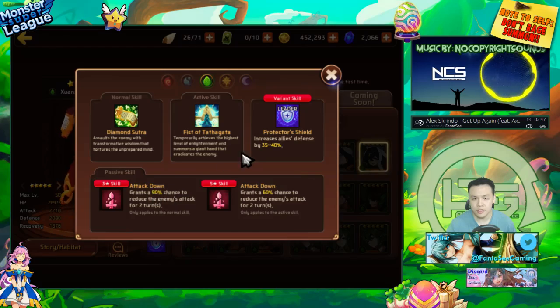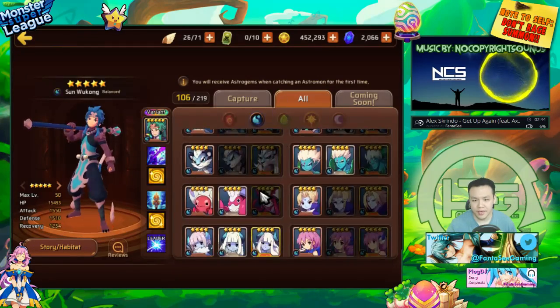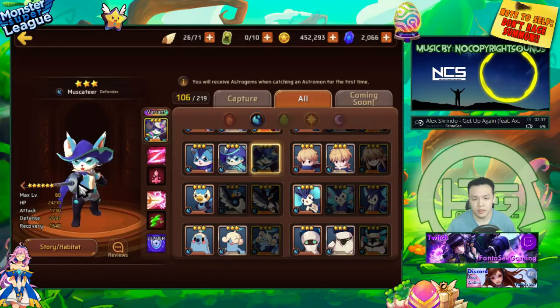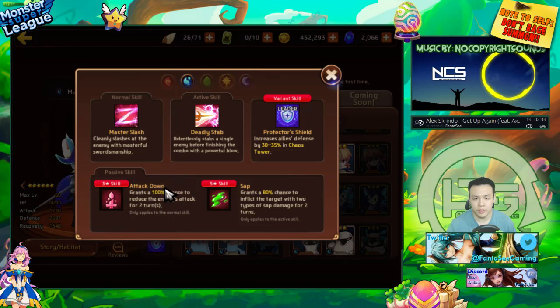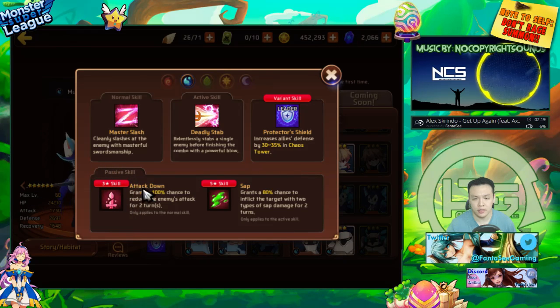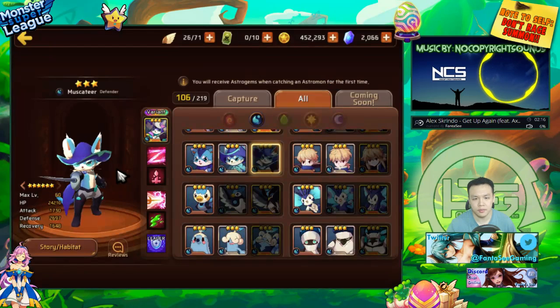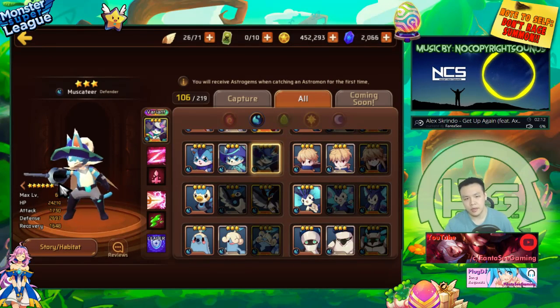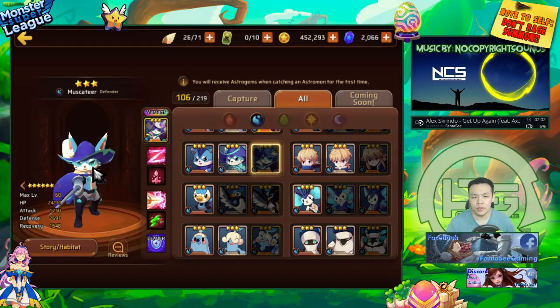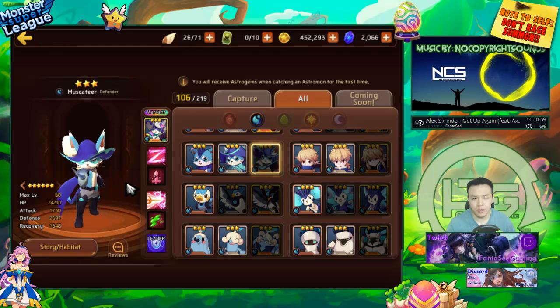Based on that skill alone, the water gatito is one of the best monsters for clan battles because he can constantly keep attack down on the titan. With 100% chance lasting two turns, if he misses it for one turn the next turn he can still apply it again - he only needs to land it once every two turns for the titan to be permanently attacked down. So definitely after you grab the dark one, grab a water one as well.